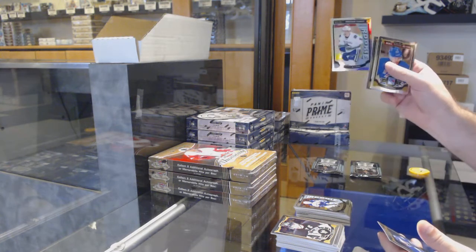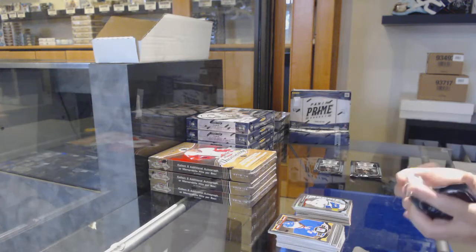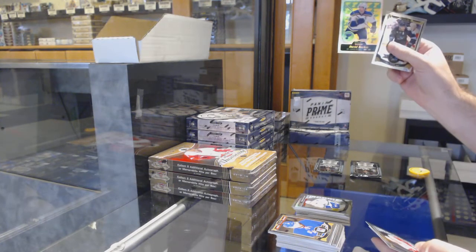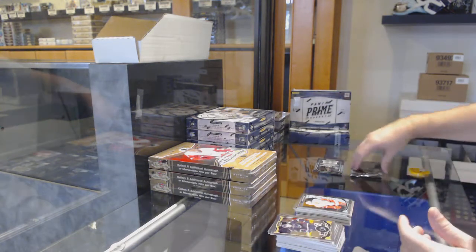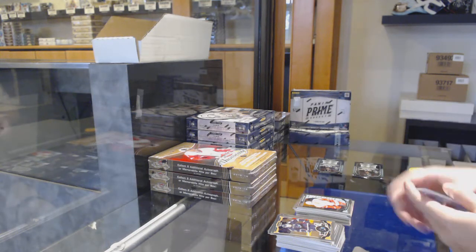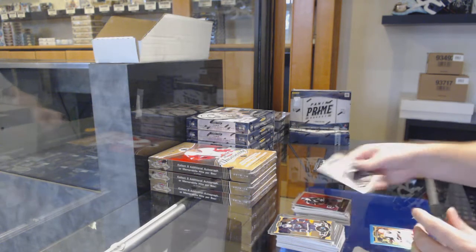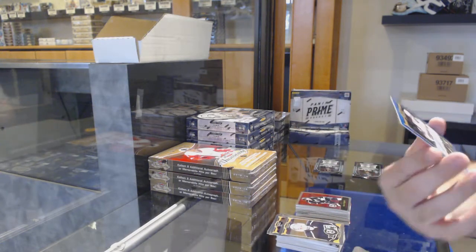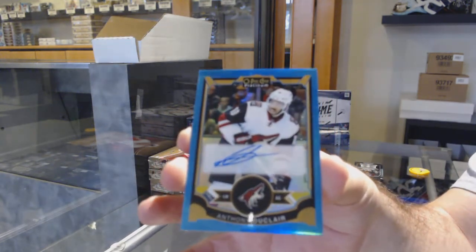We've got a rainbow rookie of McCann for the Canucks. Rainbow retro of Bacchus for the Blues, Afanasiev for the Red Wings marquee rookie. We've got a Galia for the Capitals rookie, a Kopitar retro for the Kings, and a blue rainbow auto of Duclair for the Coyotes.